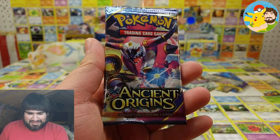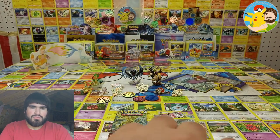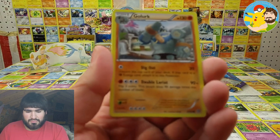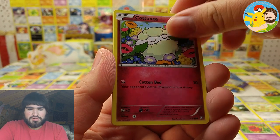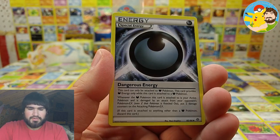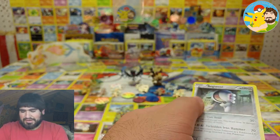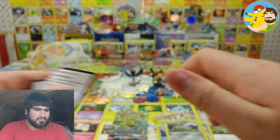Second to last pack — XY Ancient Origins. We got Gligar, Relicanth, Cottonee, Baltoy, Ralts, Ace Trainer, Special Energy, Rotom, Relicanth — and Registeel regular rare. Code card for that booster pack.